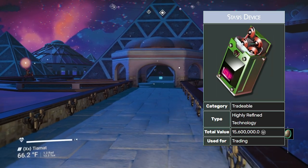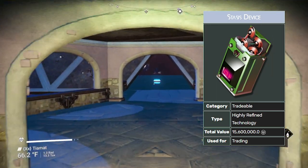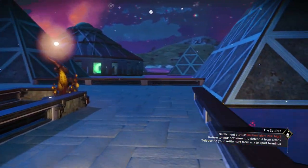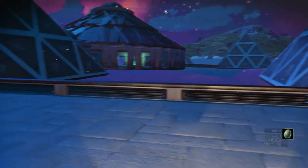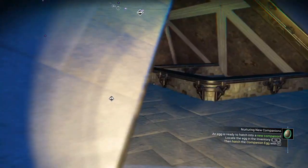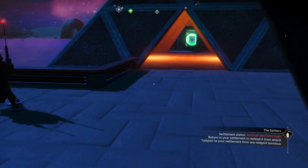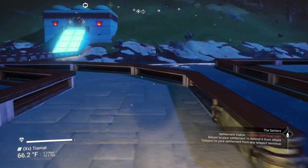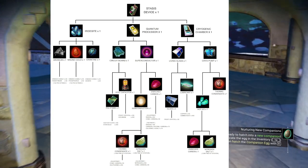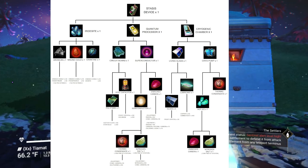If you can get a stasis device farm going, they are worth 15.6 million a piece — that's really quite good. I've never seen them anywhere other than crafted, so I don't think they can come in as frigate rewards or anything like that. As far as I know, crafting is the only way to get them. I'll link a chart below if you want to try crafting these things.